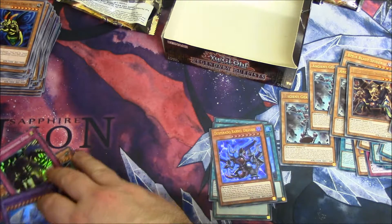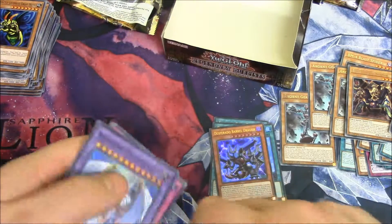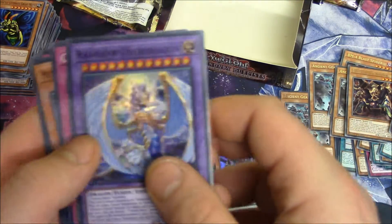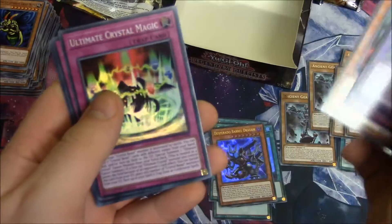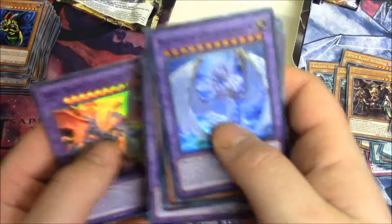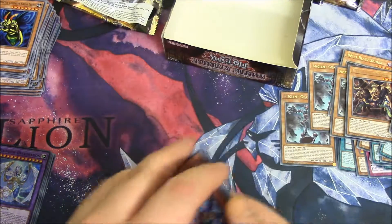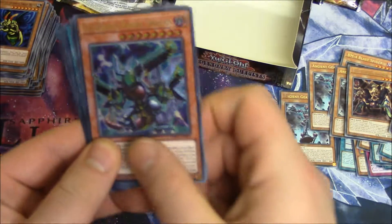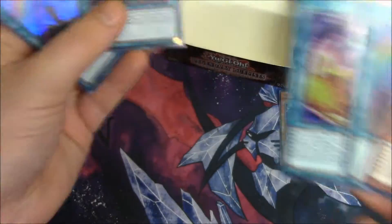We'll go through the Supers first. We've got a Rainbow Over Dragon, Cross Dimension Duel, Metamorphosis Insect Queen, Crystal Magic, Proton Blast, Insect Queen, Rainbow Over Dragon, and Arm Dragon Catapult. Ultras are: Desperado Battle Dragon, two Rainbow Bridge, Relinquish Fusion, and Ancient Gear Fusion.